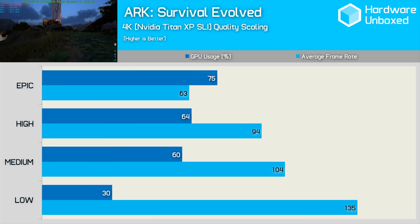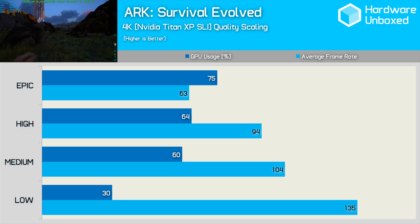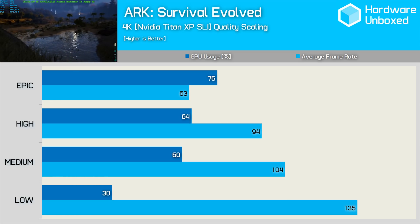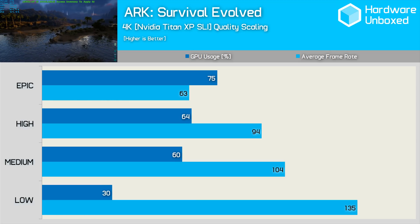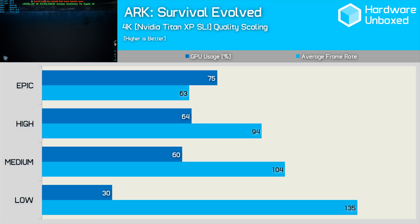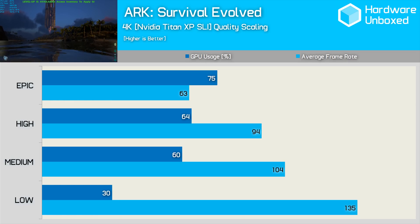As I was wrapping up testing, I thought it might be interesting to see how a pair of Titan XP graphics cards run in SLI. Since the resolution doesn't seem to impact performance that much, I went straight to 4K for the testing. The GPU usage as reported by MSI Afterburner wasn't that high — usage was virtually identical on both GPUs so I just took the average. Using the Epic preset, we only saw 75% utilization on the Titan XP cards, allowing for 63 fps. As I reduced the quality preset, the frame rate did increase, though interestingly GPU utilization fell away.